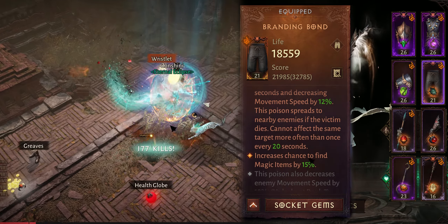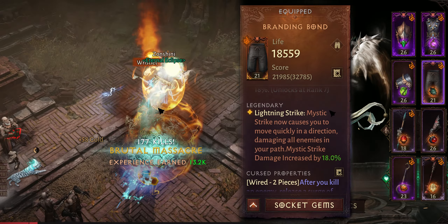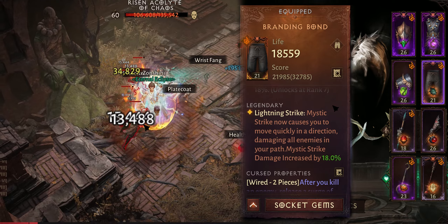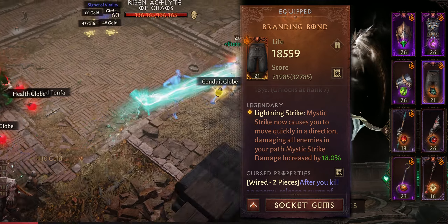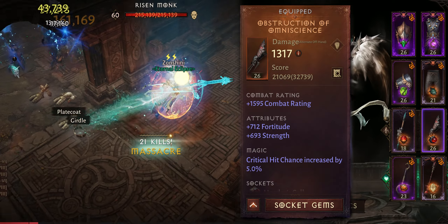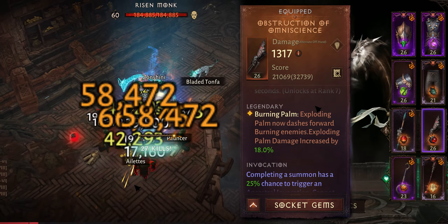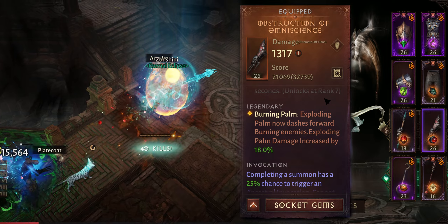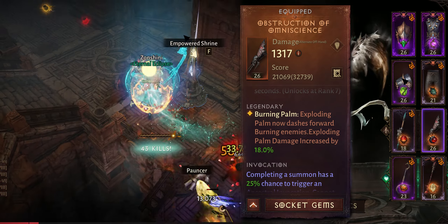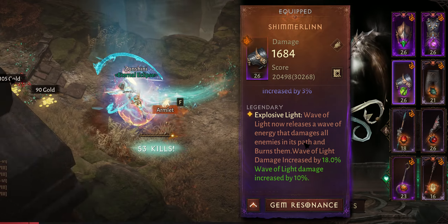For Mystic Strike, we're using Branding Bond to get the lightning strike so we can dash through enemy packs every time after dashing to them with Fist of Thunder. Same for Exploding Palm with Obstruction of Omniscience — dash to them with Fist of Thunder, then dash through them with Exploding Palm.